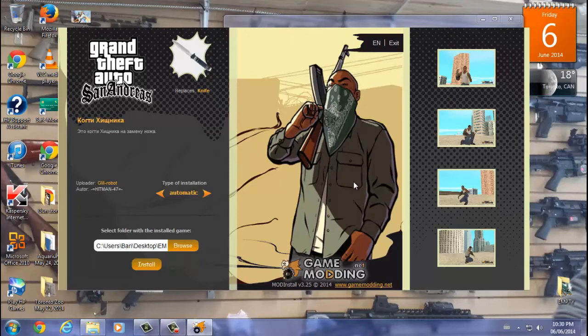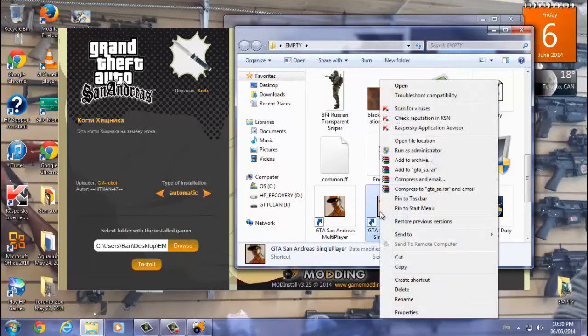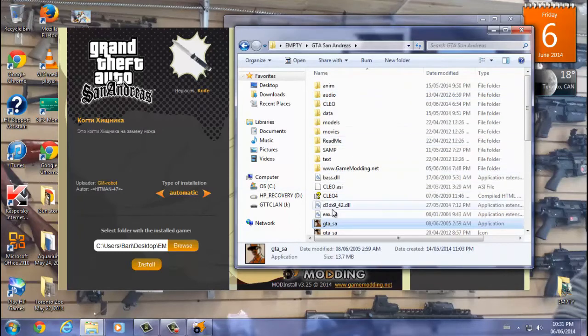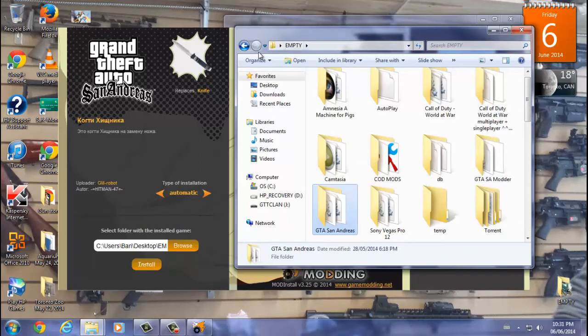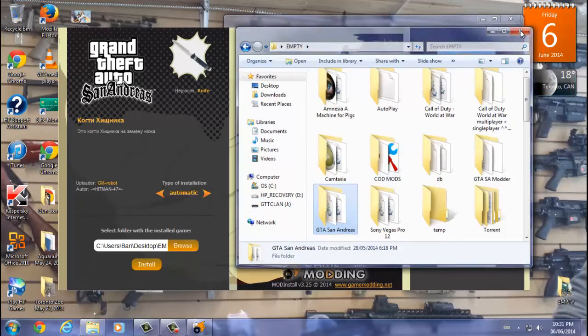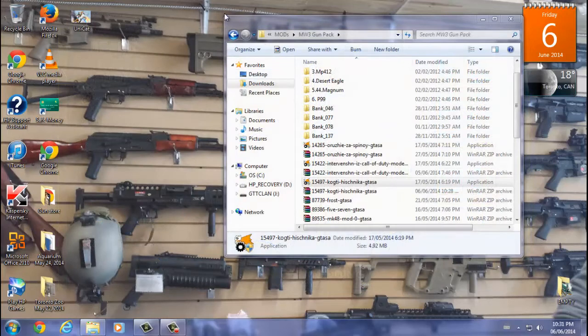Then it's going to pop up with this program. Super easy to use. First thing you want to do is go on 'Select folder with the installed game.' I already selected mine — it's on the desktop in this folder. Go ahead and locate your folder for the game. The fastest way is to find the game application, right-click it, and click 'Open File Location.' That takes you straight into your directory. Then click the folder called 'GTA San Andreas,' and once you have that set up, click Install. That's pretty much it — click Finish and the mod is installed in your game, ready to go.